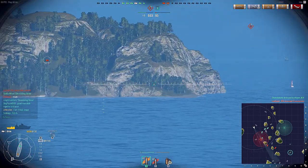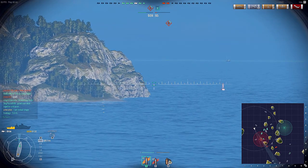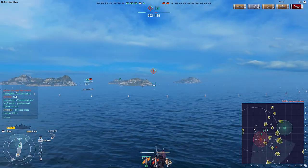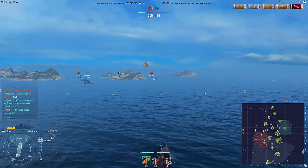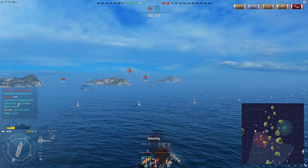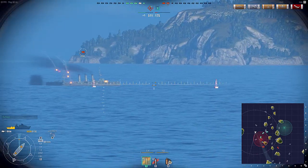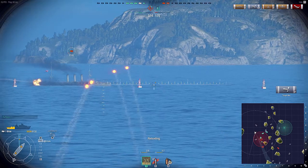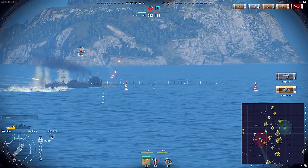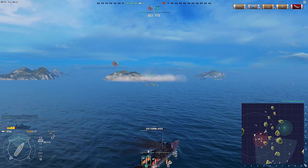There's a destroyer above me capping right now, and a friendly between him and I. There's a friendly Dresden, and there's the enemy Dresden — I really didn't need to see that. He fires and misses, but my aim is pretty good since I've been warmed up, so I start laying into this guy. I don't get the kill, but I get some good shots in before he gets taken out.